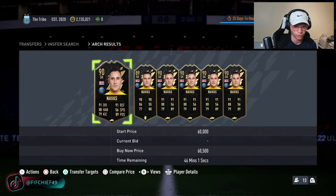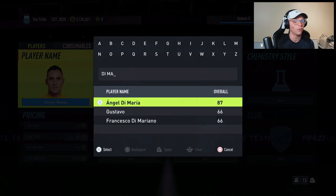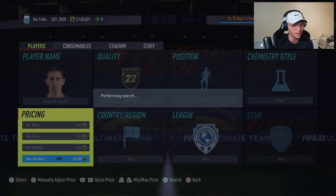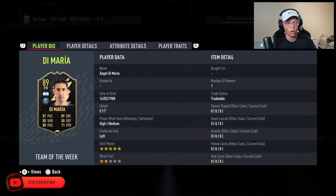Why would these cards rise? Why would a Navas rise, a Di Maria, a Rashika? These will basically rise once they're out of packs, because as these guys get put into SBCs, they're off the market forever — never coming back. And they're not getting more supply since they were only in packs for one week, so there's going to be less of them on the game, and over time that will just make the price go up.